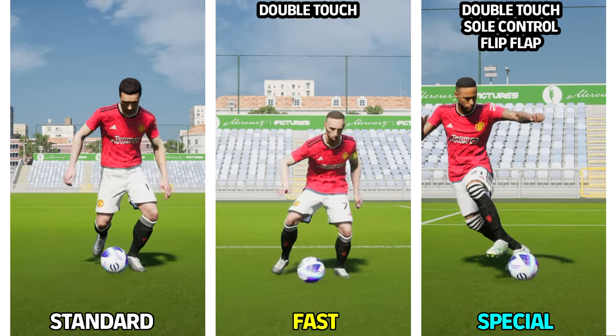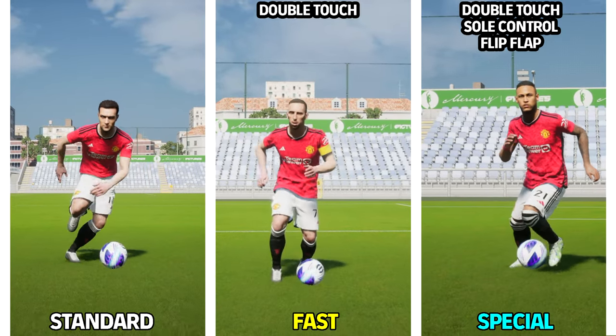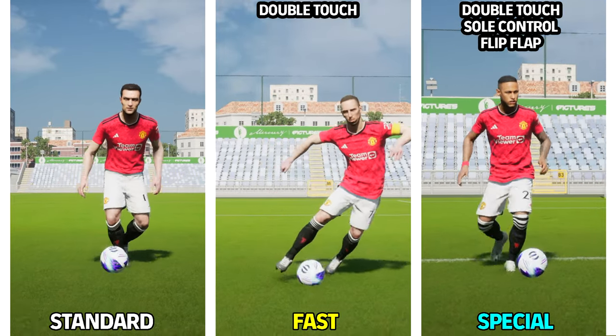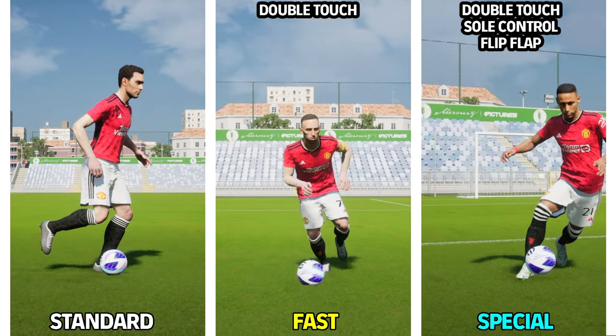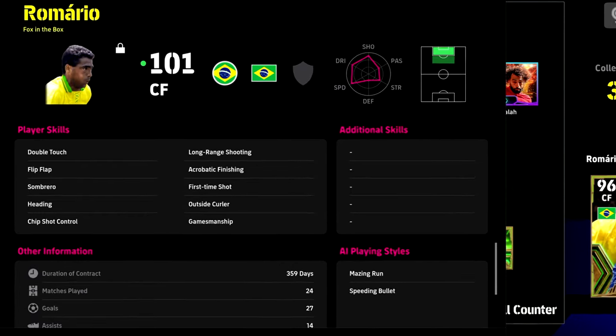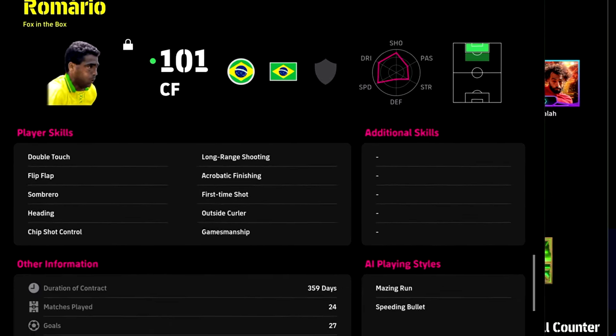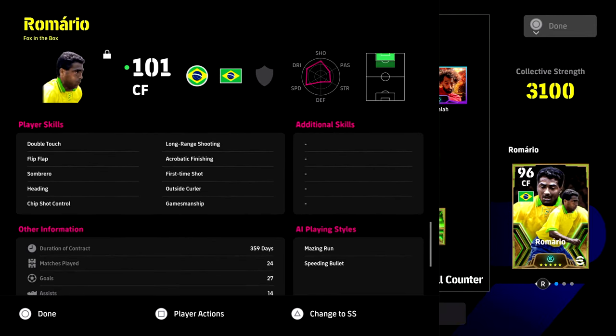Here's a handy comparison: any player can do the standard double touch. If you want a fast double touch, a player needs double touch as a player skill. For the special ball roll, you need soul control, flip flap, and double touch. You can check what player skills a player has by going into their player profile, card ID, and scrolling down.